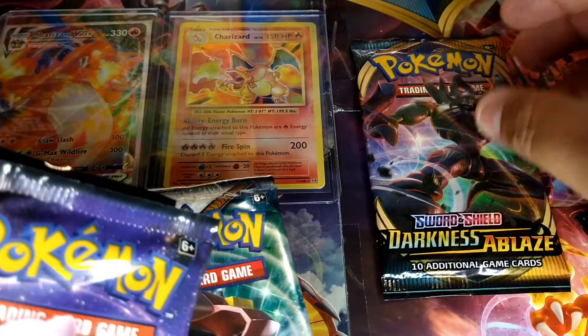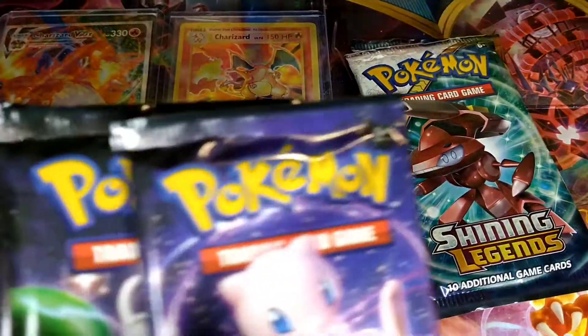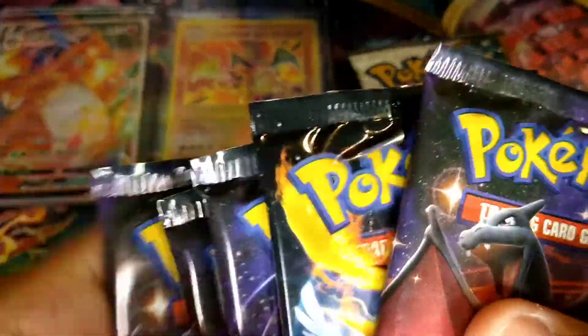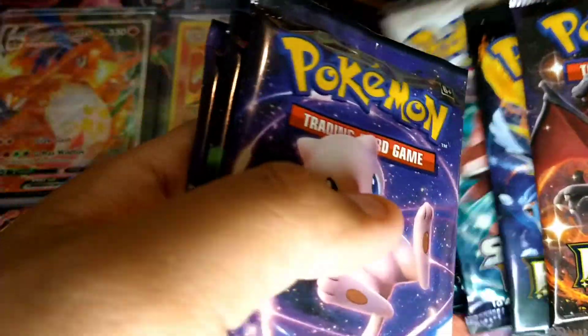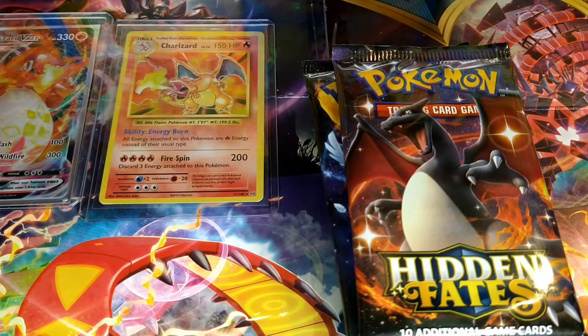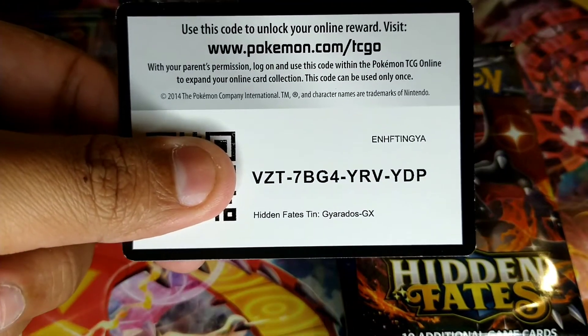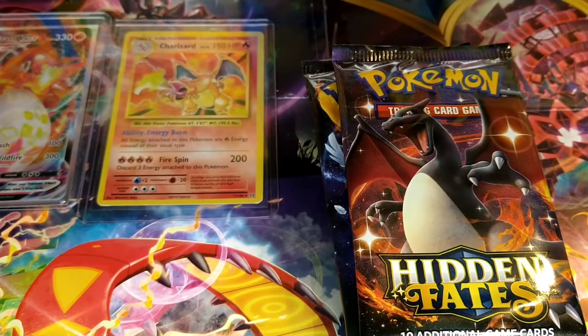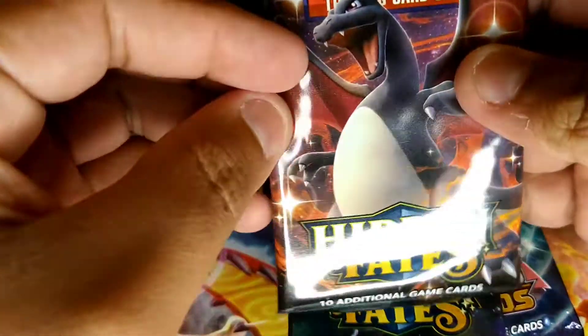We'll sort of start with a Charizard pack, then get a Charizard in the middle, then this one. Remember guys, if you do like this content, drop a like and subscribe. I'm on the road to 200 subscribers, so once we hit 200 I'll start planning a giveaway. Let's go — hopefully we can pull a shiny Charizard, since we still need to pull one.